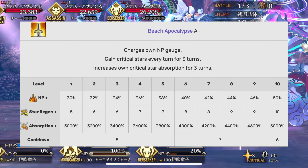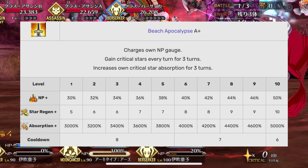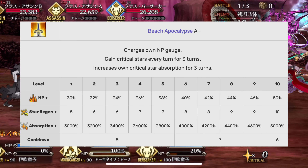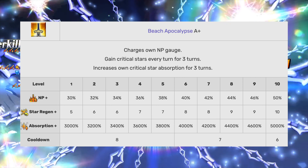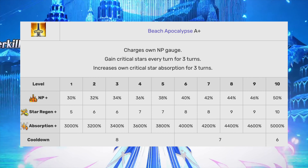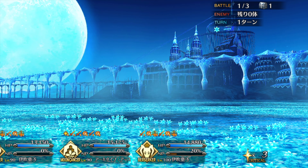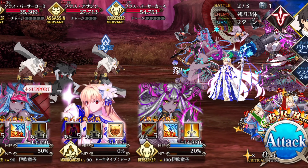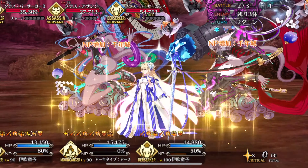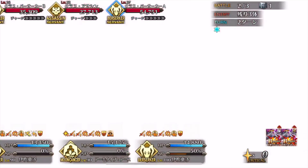Her third skill is the good old 50 MP Battery. This is a big reason why she's being compared to the other AoE Arts servants right now. On top of the battery, she also has a 10 star per turn for 3 turns effect, as well as a Star Absorb up by a whopping 5,000% for 3 turns. And the skill is only a 6 cooldown. It's a really good skill. Obviously the 50 MP Battery helps her loop and helps her fire off her NP on the get-go. 50 MP Batteries are never bad. And this is on top of 50 MP Battery, so it supplies her with a plethora of stars.